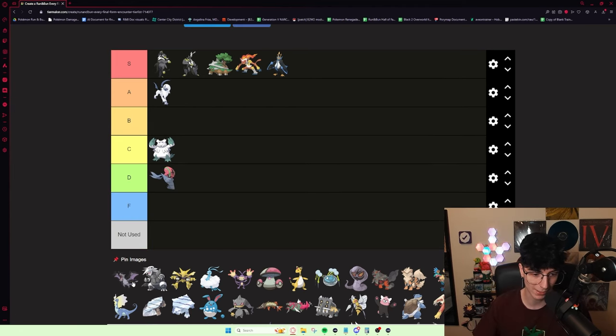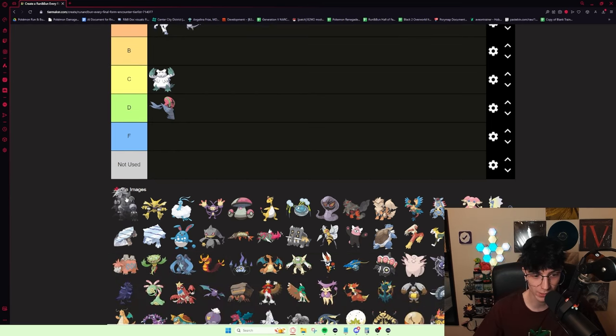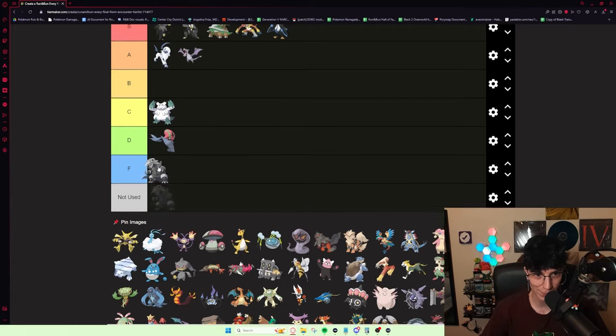Aerodactyl — I've never really used this guy, but I've seen him quite a bit. I think putting him anywhere other than A is pretty unfair. He's a really good mon — definitely not S, but really solid. It's Aerodactyl, you can't really go wrong. Aggron is another Pokémon that is really solid. It has a really good Mega, and you get it immediately after beating Flannery, which is awesome. Definitely an A tier mon.